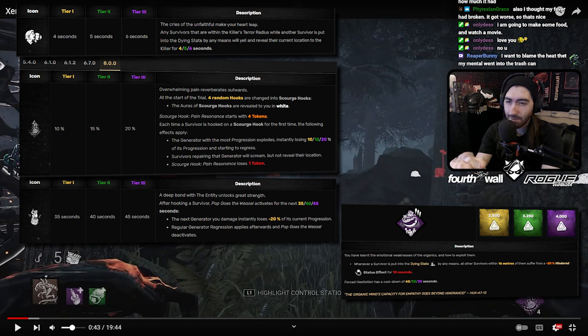Your build — I can stand by Pain Resonance as a strong combo, but Xenomorph is not really a character that synergizes well with slugging. Running Infectious Fright and Forced Hesitation would be good on Twins, Oni, or Trickster, but there's nothing about Xenomorph that really synergizes well with slugging, especially with Infectious while you're in crawler mode. I would switch those two out.